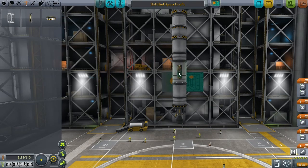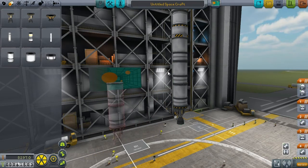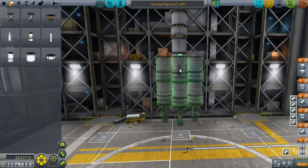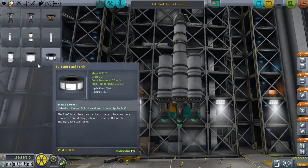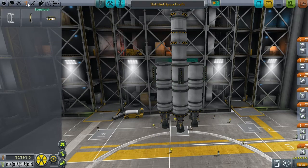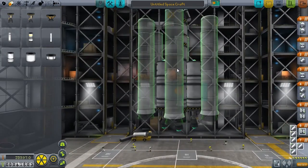Three sounds good. We can't do asparagus staging at the moment so we're just going to stack a load on like that. Now what we want to do is stick a smaller set - basically a copy of that. Pop that on there. Then a small fuel tank - this just gives us some validity to our staging. It's a lot of engines though. Let's see if that would do it and then we want to put some solids around that.